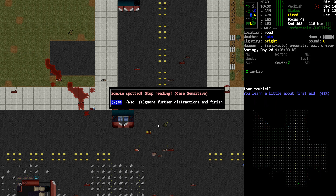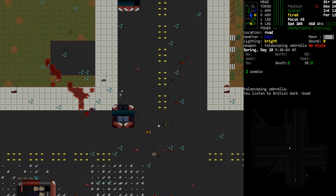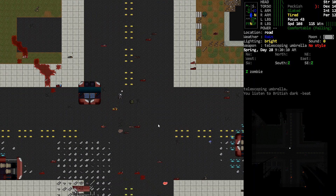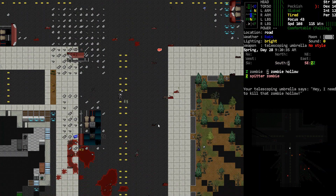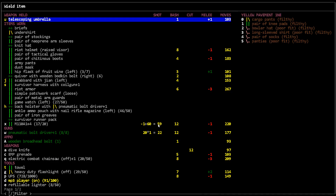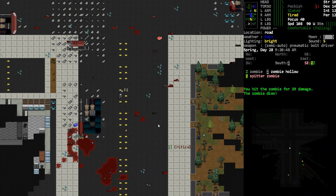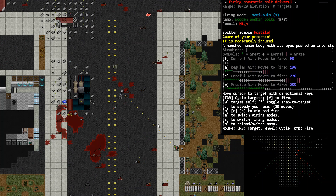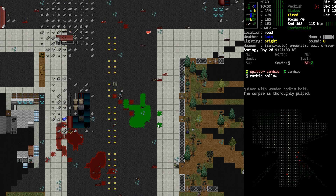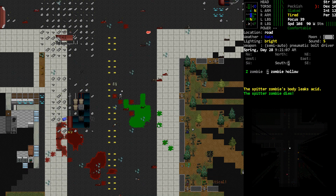Now we're starting to get rained on — stop reading, yes. Go ahead and get the umbrella out. Actually, we should probably just clear them out here. Let's take a little break from reading. Get the bolt driver back out — one of them's down. Flash him. We do have another spitter there. We'll wait until we've got some better aim for guaranteed hits. I would rather not get spat on again.